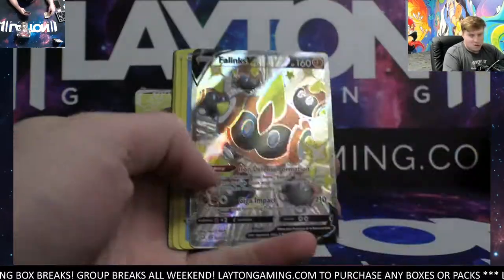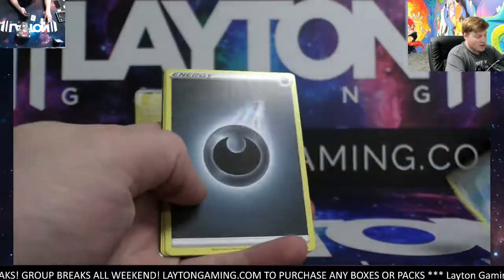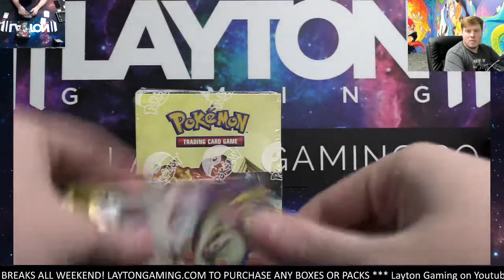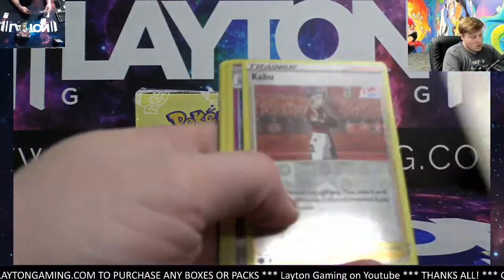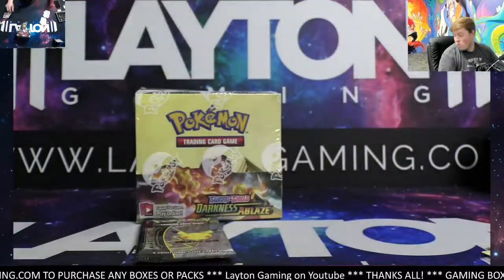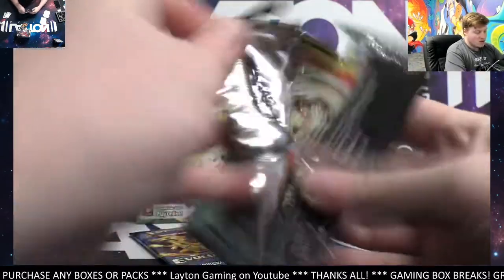Starting it out — wow, first pack full art shiny Flareon speed, there you go Rick, nice! Got Manaphy, Champions Path now — nice start there on the shiny face. It's going to be Kabu and Tatarigami hollow. Celebrations and Evolutions here.